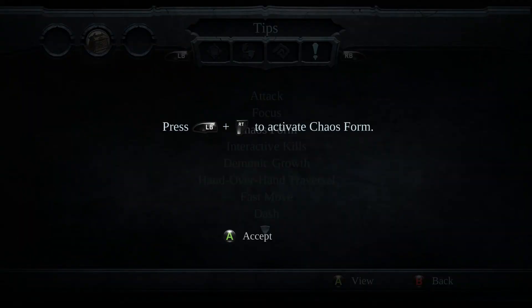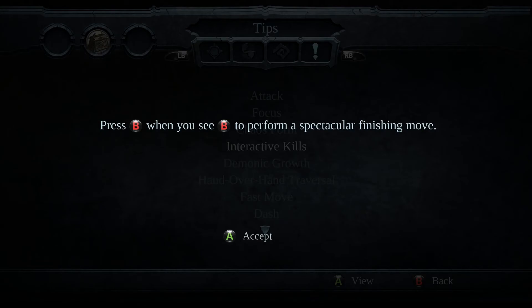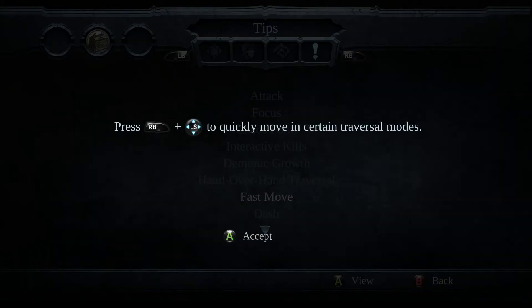Sorry, I'm just going to have to go through this quickly because I've switched from mouse and keys to controller, so I've missed all the controller button prompts. Left bumper, right trigger to access chaos form — not that we have that. Press B when you see B to perform a spectacular finishing move. A for demonic growth. Yeah, we know all that.